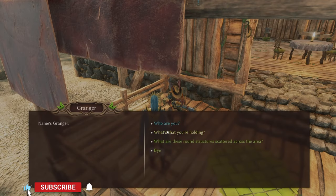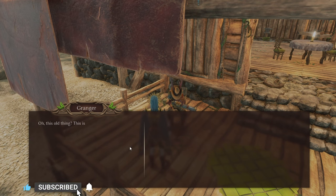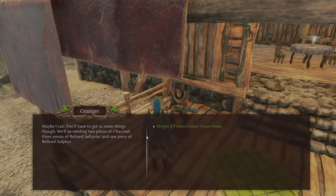Come over to the big truck and you'll find Granger. He's an old school cowboy with the hand cannon. You will have to talk to him and do some stuff for him — get some charcoal, refined salt pepper, and a piece of refined sulfur.